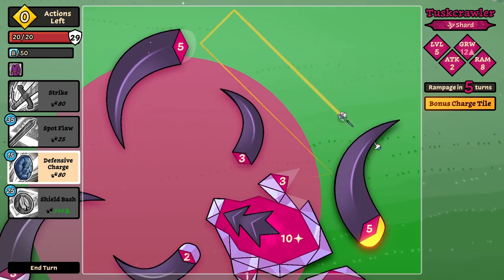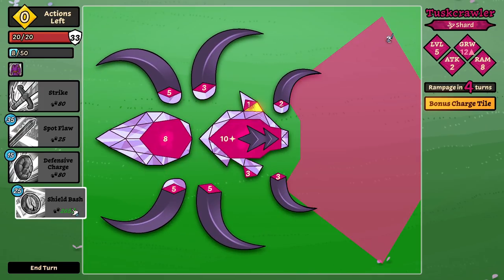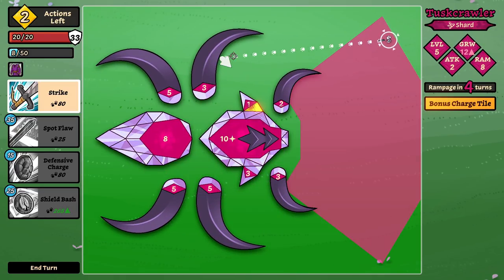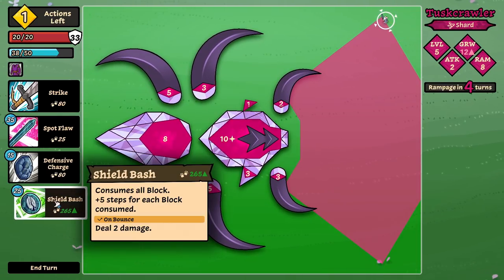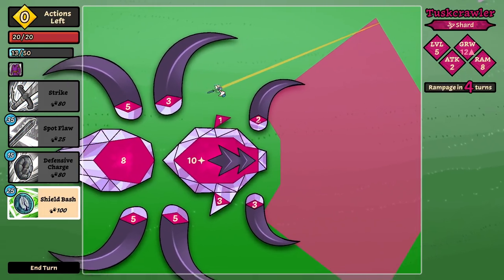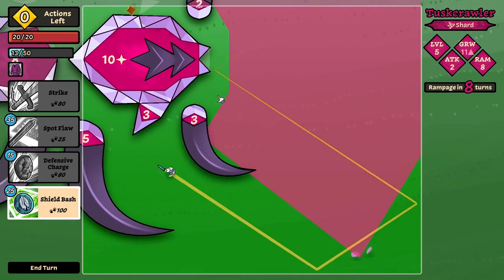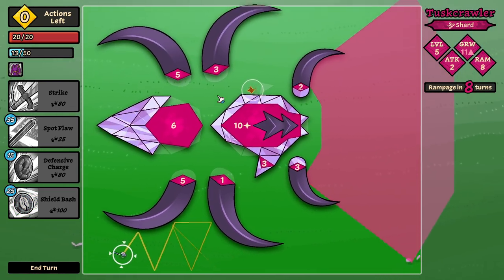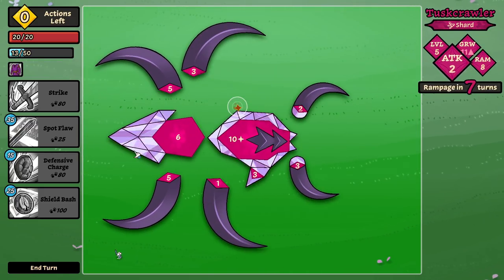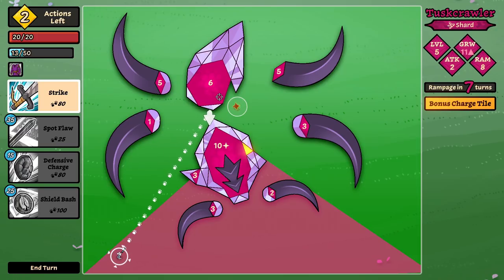Let's get in here — no damage taken. Shield bash is looking spicy. He rampages in four turns — I'm just so not concerned. Is this where you shield bash? Yeah, let's send it in — we'll get a rampage reset. Oh my god, he got a little crazy at the end. That was fine, I think we could have gotten a better one.